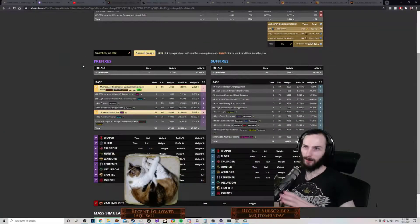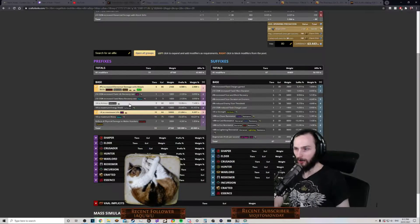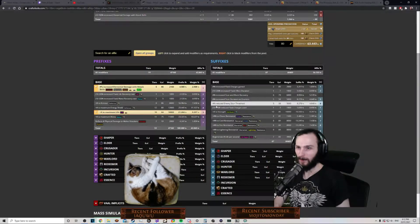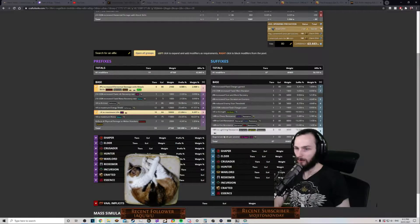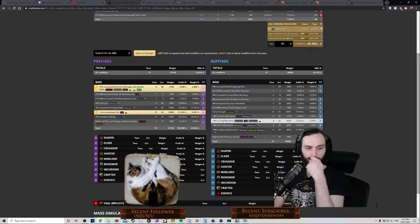I'm going to buy an item level 86 Stygian. I'm going to Alt spam until I get Tier 1 Life. I'm going to Regal it so it's rare and then try and get rid of whatever we Regal if we have to. And then we can just buy Harvest Crafting from the Forbidden Trove - like we just go add Attack Mod and it's guaranteed to be that. And then we can do all the Resists and it's just guaranteed to be a Resist. We can keep going with that until we land on a pretty sick belt.